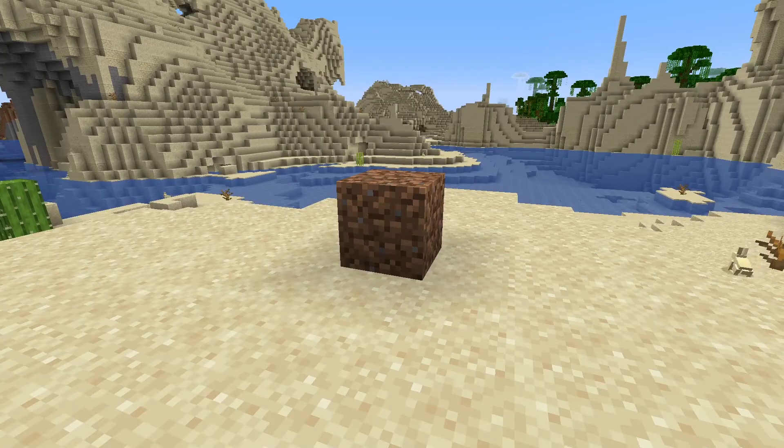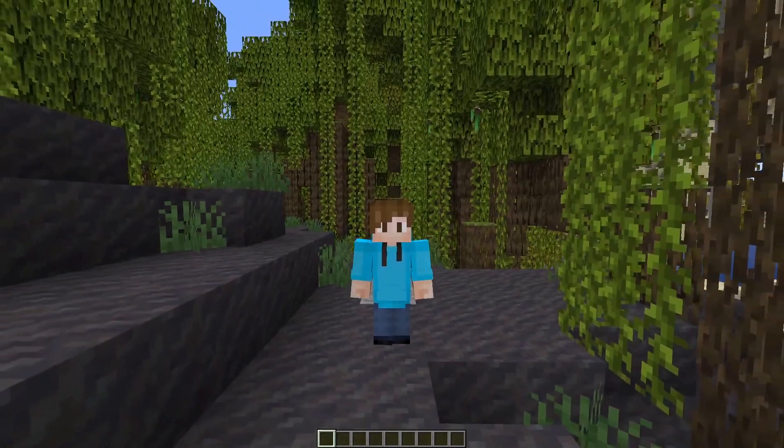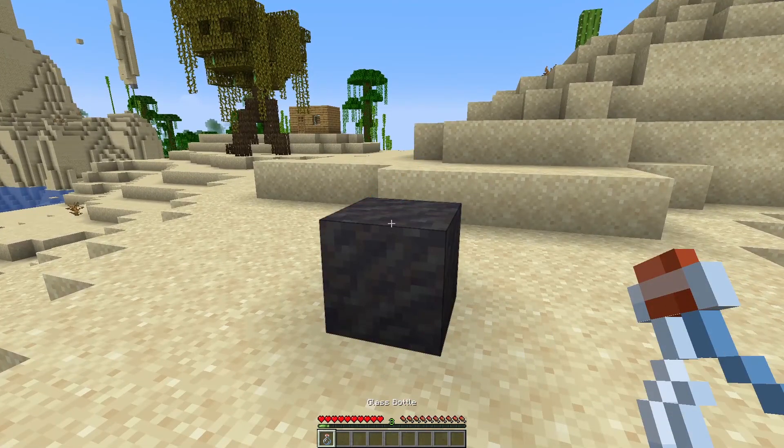Are you tired of boring dirt? Then you need mud. Mud makes up the ground in mangrove biomes and can be made into packed versions of mud. When walking on mud, things sink a bit — just like real life. And as we all know, Minecraft is realistic. You can even make mud at home; you just need to water your dirt more often.